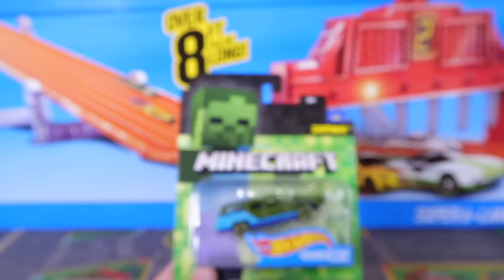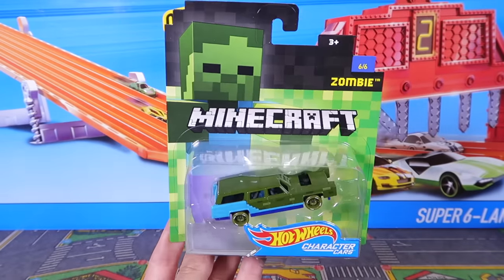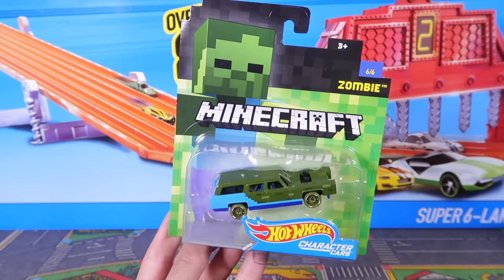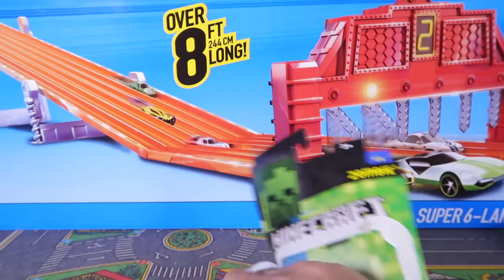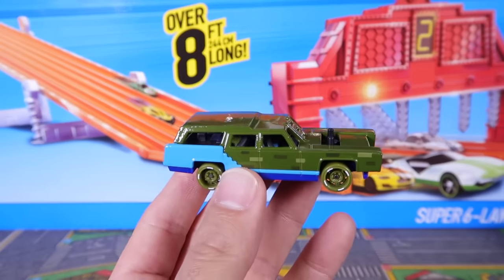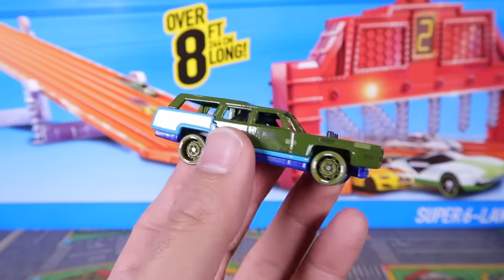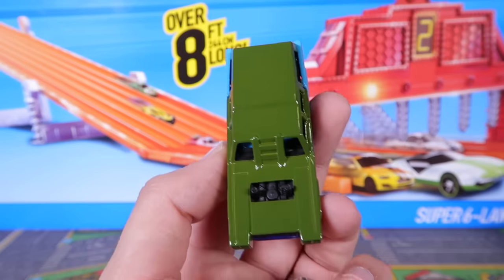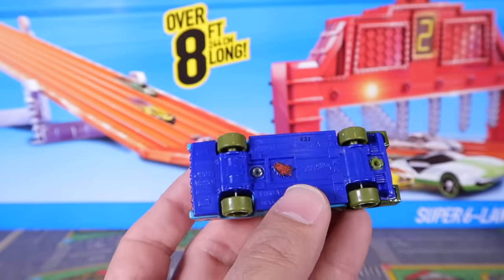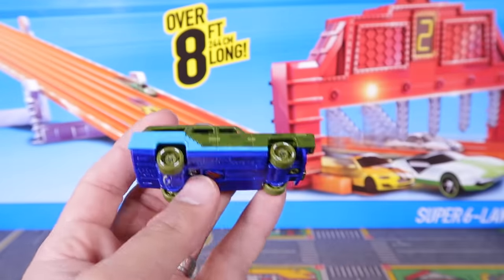Last but not least, we have got Zombie. Zombie is based off of some sort of a 70s car, I would say. Let's open it up. There he is — Zombie does look very hardcore. I guess Zombie would be like more of a demolition derby car, because Zombie's got the exhaust that comes out of the top. Definitely demolition derby-ish. Cool looking nonetheless. There's the character on the bottom. And I also didn't show you Spider's character on the bottom — there's Spider's character right there.